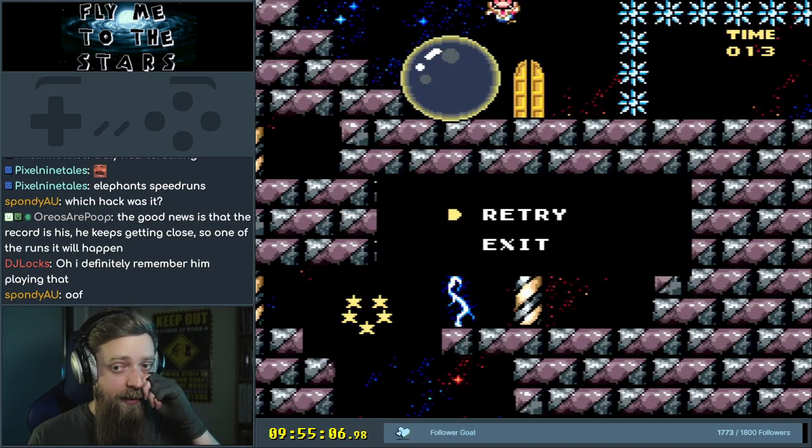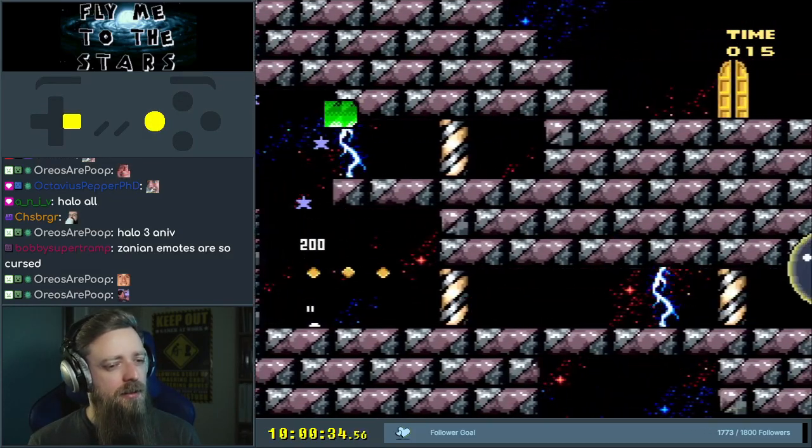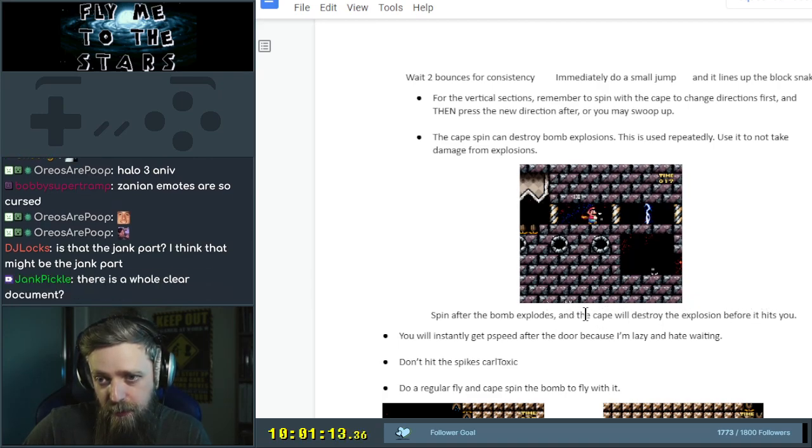Oh, there's a door right there. Spin, then change directions. That's good — I've worked that out. The cape spin can destroy bomb explosions. This is used repeatedly — use it to not take damage from explosions. Spin after the bomb explodes and the cape will destroy the explosion before it hits you. You instantly get P-speed after the door because the creator is lazy and hates waiting. That's after the door — we haven't got that yet. Well, you beat the Batman NES games.